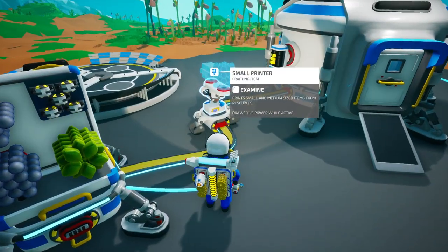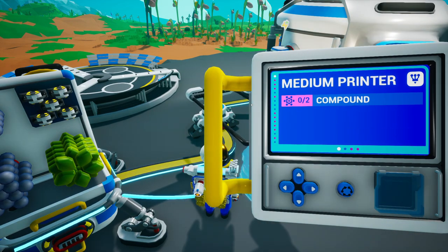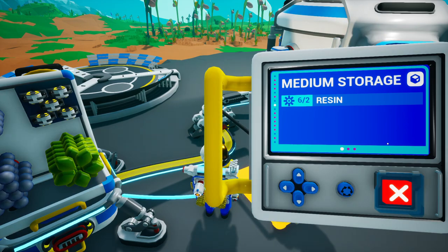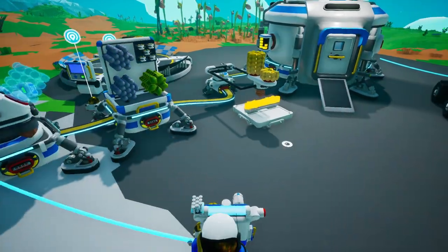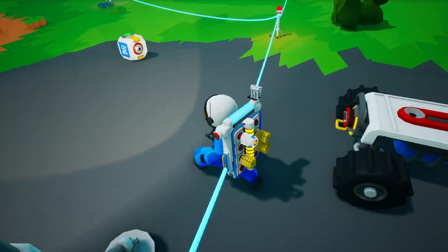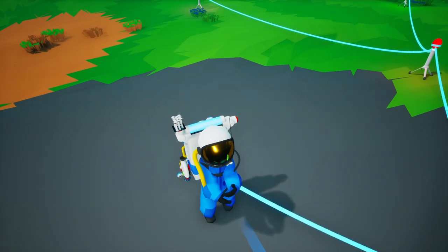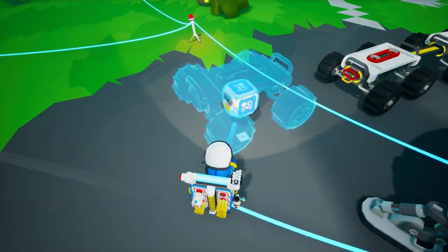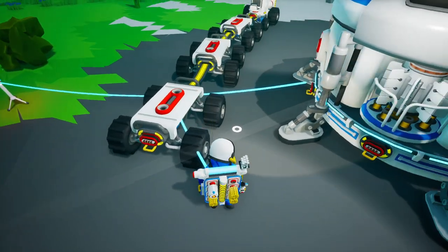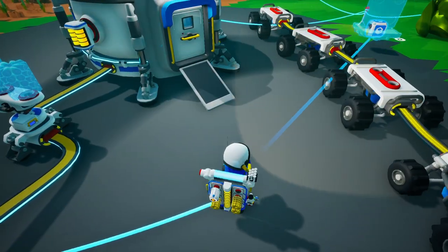Medium storage — let's get a couple more of those printed up, because I want to bring at least two of those with me. These controls are bugging a bit. Unpack that and there we go. I do want at least two medium storage on here.